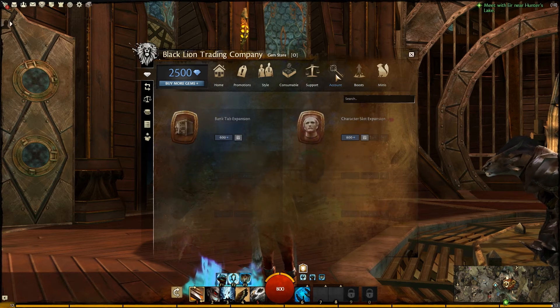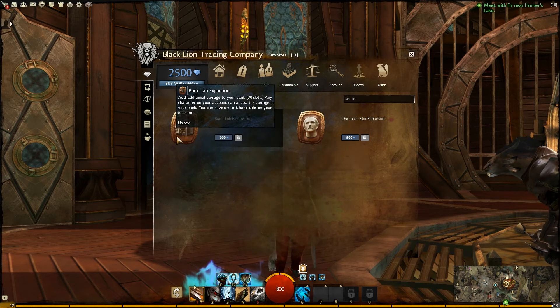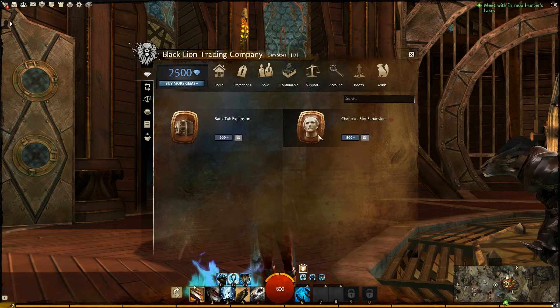Next we have Account items. You have a Bank Tab Expansion — add 30 slots of additional storage to your bank, accessible by any character on your account, up to eight bank tabs; that's 600 gems. And a Character Slot Expansion — great for those with alt-itis — you get an extra character slot for 800 gems.